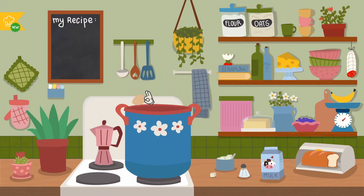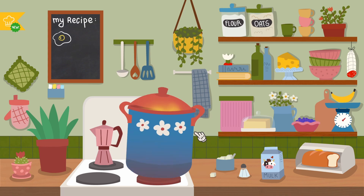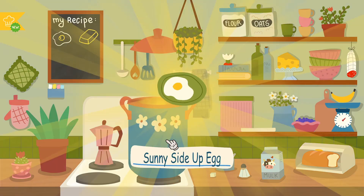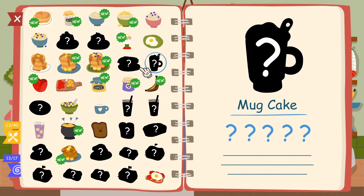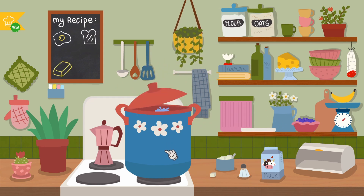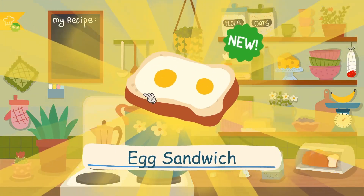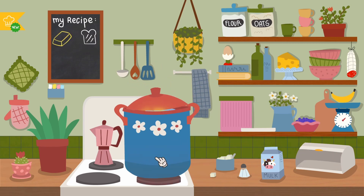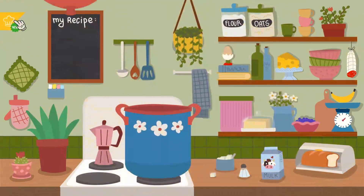Sunny side up egg — that should be an egg and butter. We'll take our spatula and flip it. Sunny side up egg with butter. We got it — I don't know why you need butter for that. Egg sandwich — we want egg and bread and butter. Is it the egg sandwich? It is. Crispy toast — is that butter and bread? Hey, we got actual good toast.